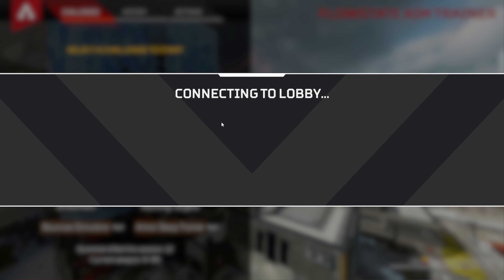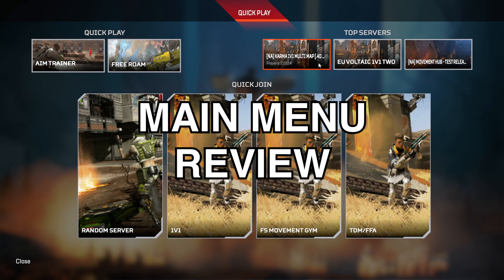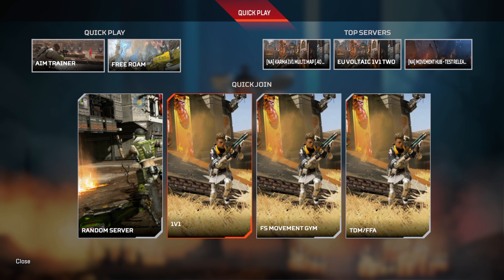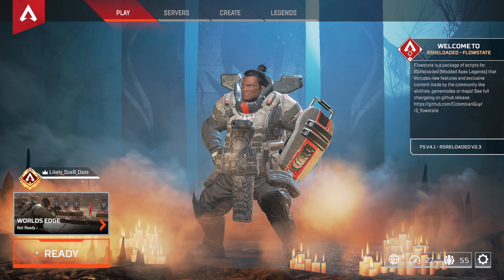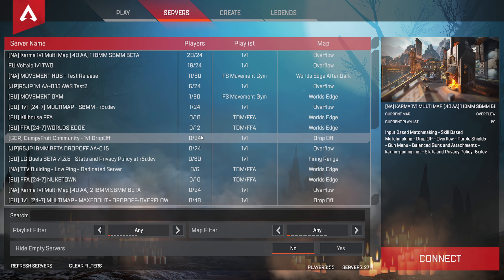Now we're going to exit the trainer. Whenever you exit, you go to the main game screen again. We hit play again — you have the free roam, these top servers listed here, movement gyms, TDM, free for all, and 1v1. I'm going to cover the most popular ones. You also have servers listed here and you can host your own.